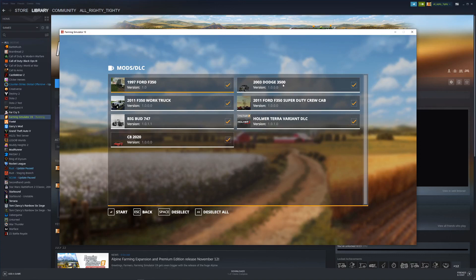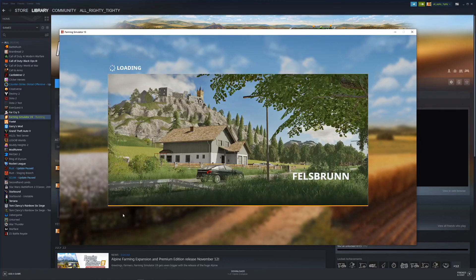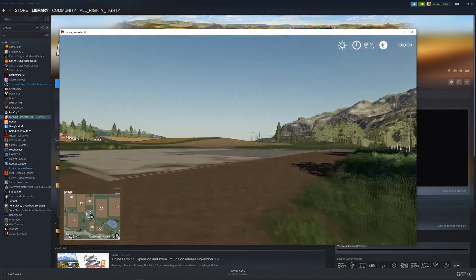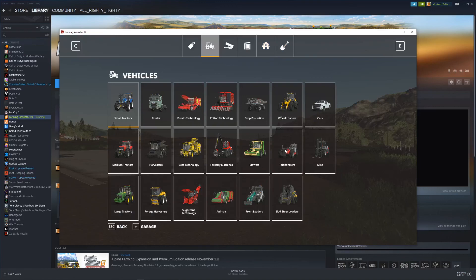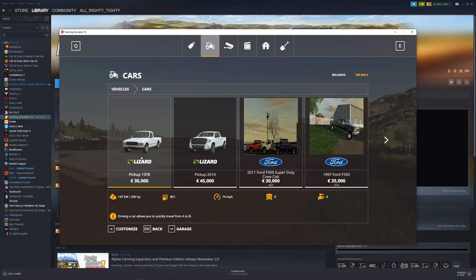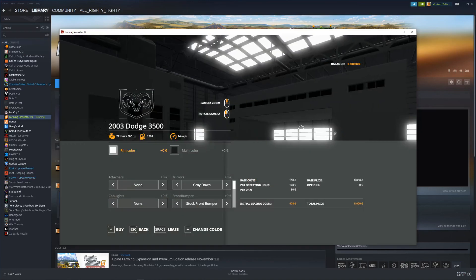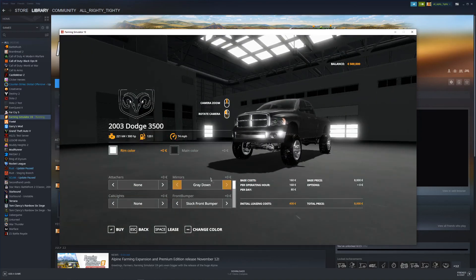As you can see, here are our mods listed — and right here is the 2003 Dodge 3500. There it is! From there, click Start and it will load the game. Once loaded there will be a prompt to click Start — I missed it my first time — just click it and it'll bring you into the game. Once in the game, press P to open the shop menu. You'll see lots of options. To find your mod vehicle, go to Cars, then look past the base game vehicles — we have our four trucks listed.